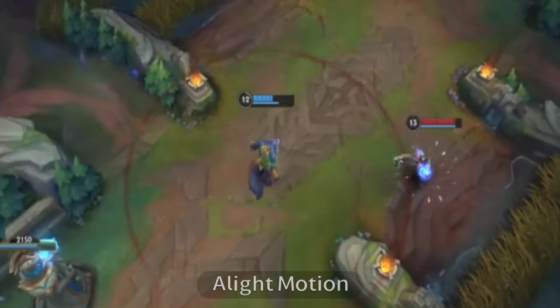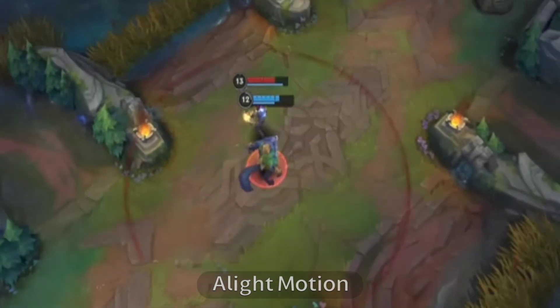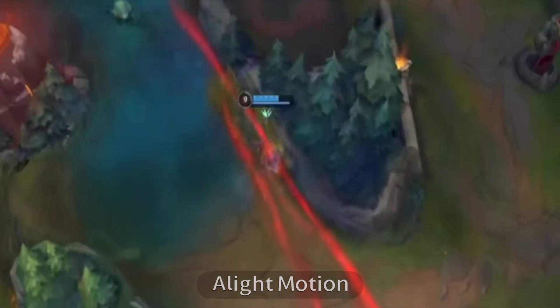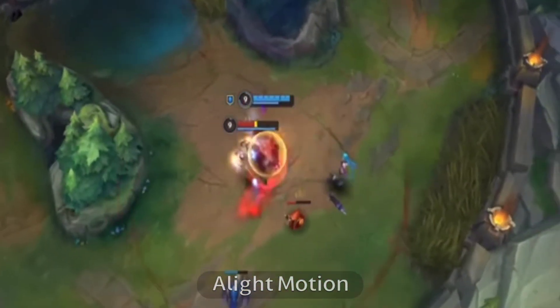Warwick's ultimate, Infinite Duress, is a skillshot where Warwick leaps forward to collide with an enemy and interrupt their movement. During its short channel, the enemy is suppressed and revealed, and Warwick deals hefty magic damage, healing for a percentage.